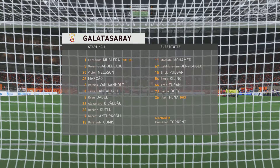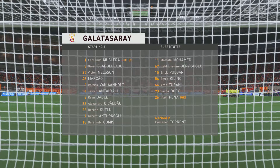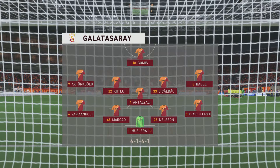Here's how it looks for Galatasaray. Well, it's regarded as a negative shape. If they control the middle of the park and play some expansive football, the wide players can then come in field to join the centre forward, and the full-backs can push on. Let's hope they do that today.